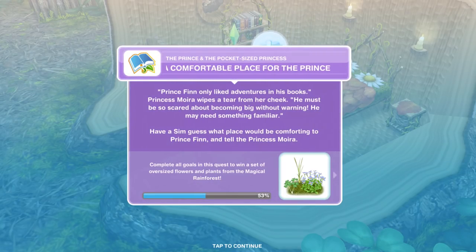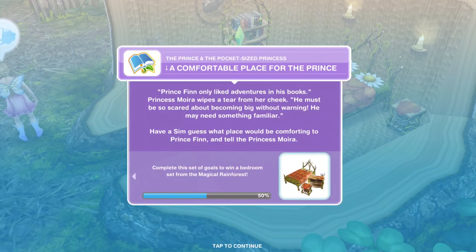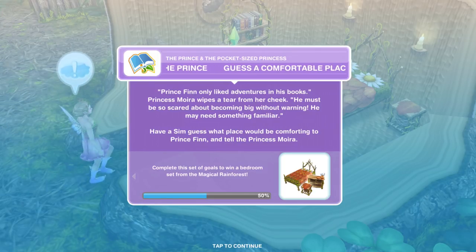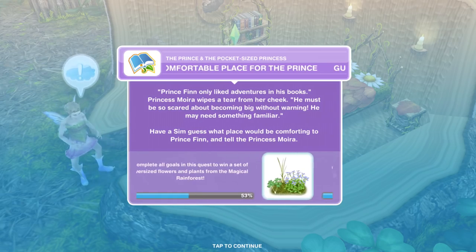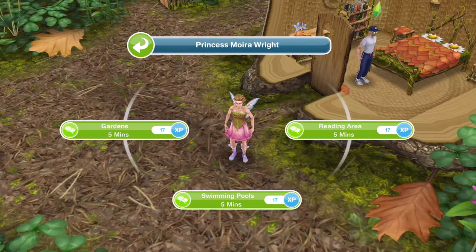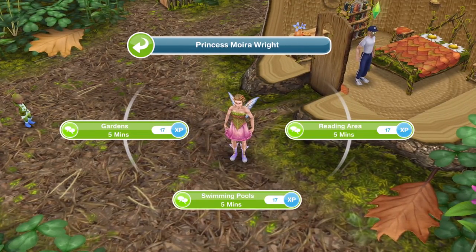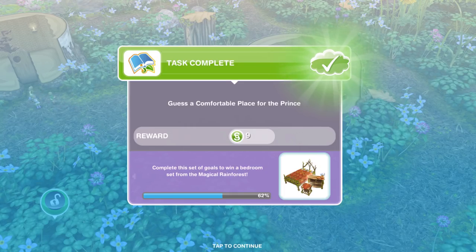We've finished asking about the Prince's personality. Prince Finn only liked adventures in his books. Princess Moira wipes a tear from her cheek — he must be so scared about becoming big without warning; he may need something familiar. Have a Sim guess what place would be comforting to Prince Finn and tell Princess Moira. The options are gardens, swimming pools, or reading area. It must be the reading area because we've been told he likes adventures in books and reading. Let's try reading area — task complete! Get a comfortable place for the Prince.